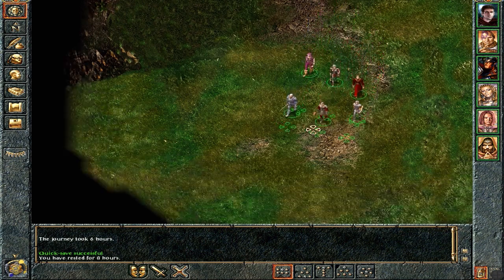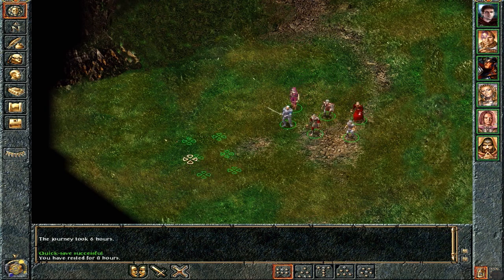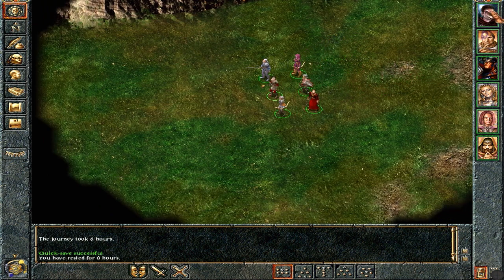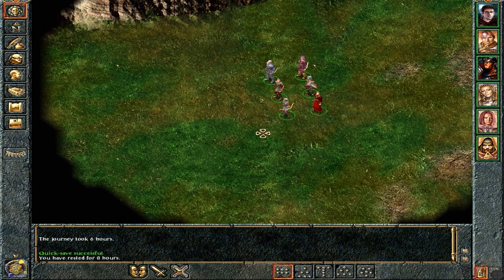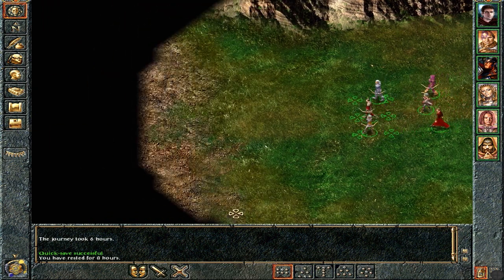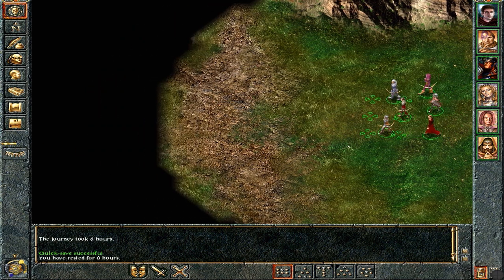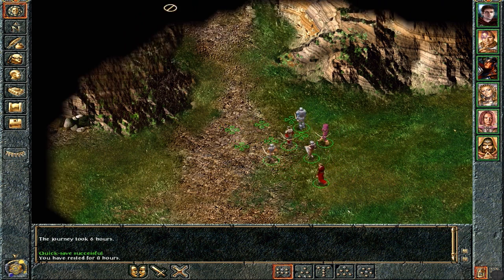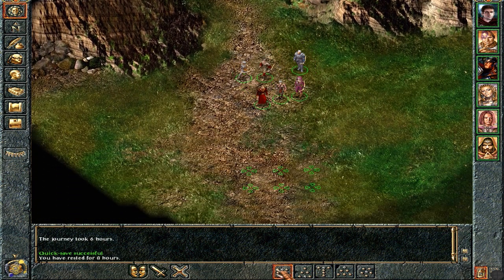I don't remember precisely what's in this area actually. It looks a bit blank and featureless so far, but we'll soon find out. Ranged weapons please. The composite longbow Minsk has is pretty neat — it does more damage and stuff. But only he can use it because he's the only one with the ridiculous amount of strength required to actually use the damn thing.